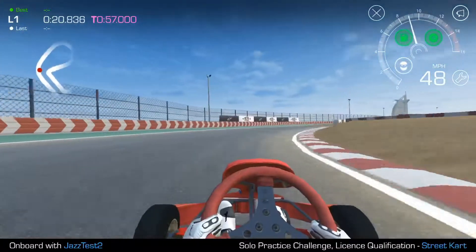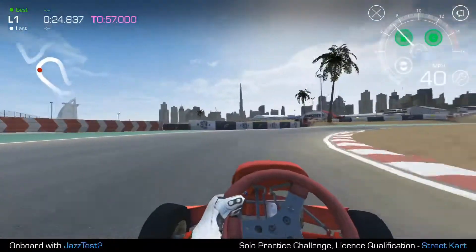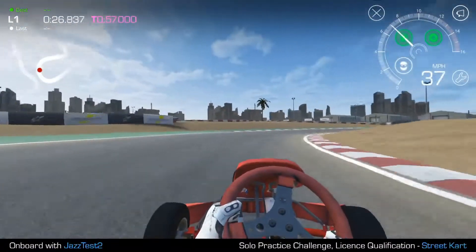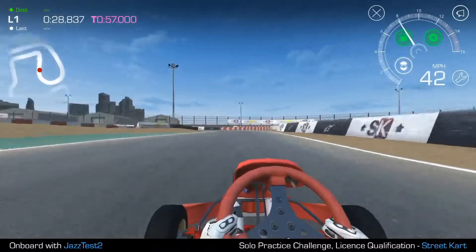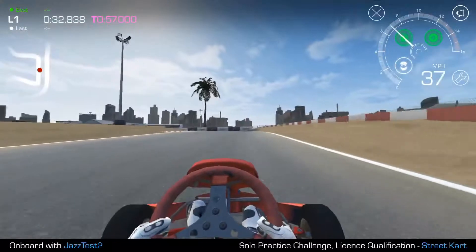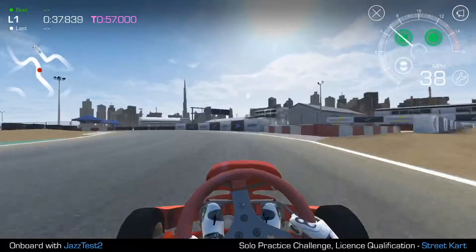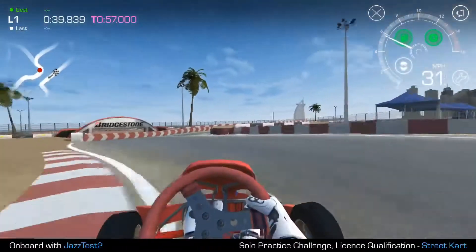If you look at the tachometer, you'll see there are some icons outside and inside. Inside, you'll see the green one to the left — that's your gas. Now at this level, we're giving you unlimited gas, so that's not an issue. But during a real race, you will be able to see your gas levels drop, and yes, you can run out of fuel. And let me tell you, it's very frustrating when you do that.